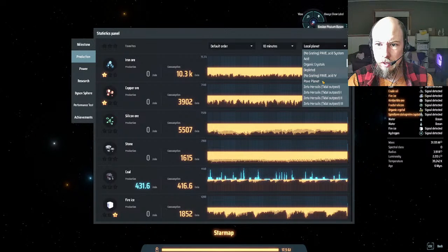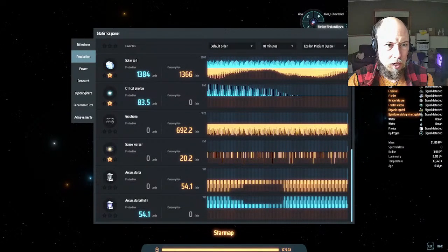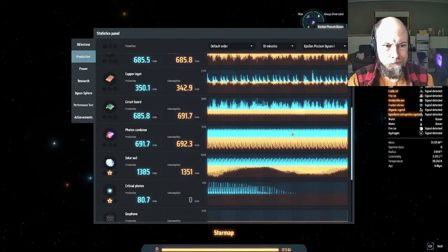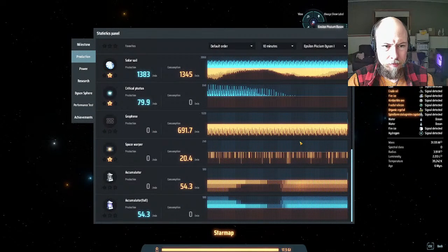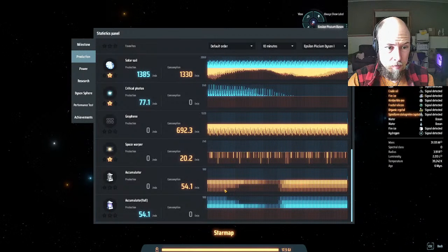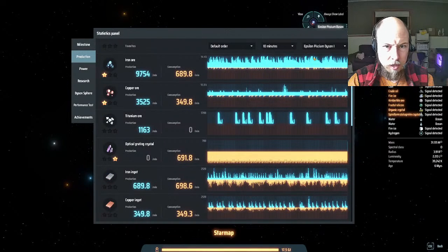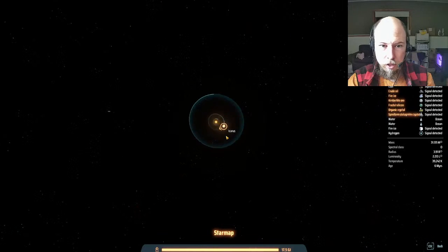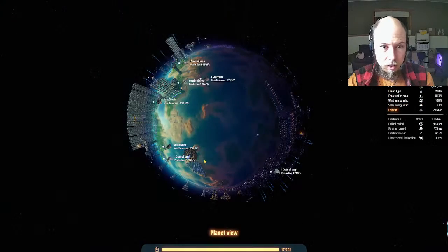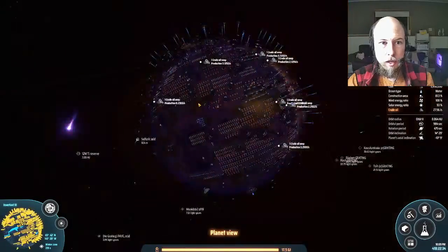The south pole station has logistics vessels with space warpers, so it gets first priority when off-world planets are looking for hydrogen — they draw from here rather than sending their own vessel to a gas giant and back. The main consumer of hydrogen off-world is my fractionator planet, so let's go look at that.